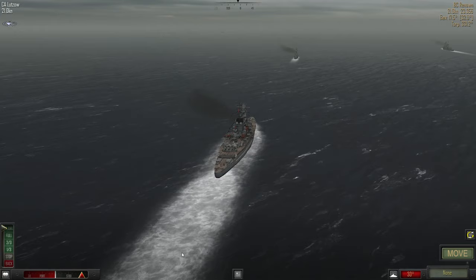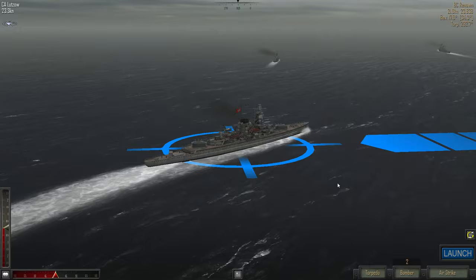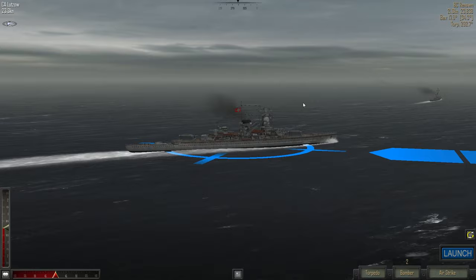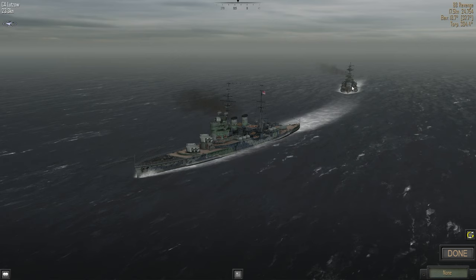We want to turn away and move away as quickly as possible. So let's do flank speed, move. Our actual engagement options should include two airstrikes, so we really got to get these right. In fact, I'm going to save my two airstrikes for these two guys, because I can actually get some decent shots off with my pocket battleship here.